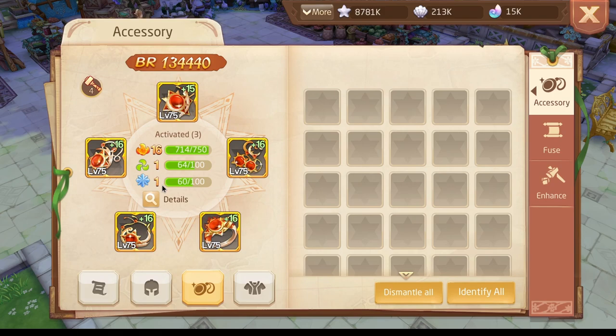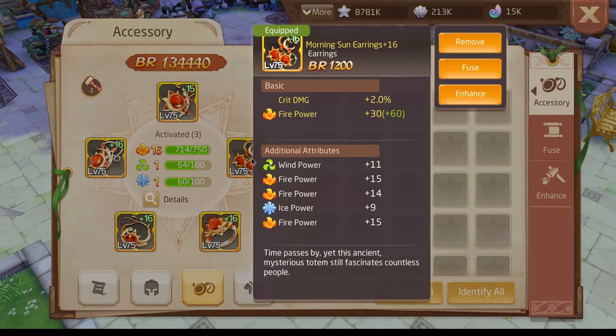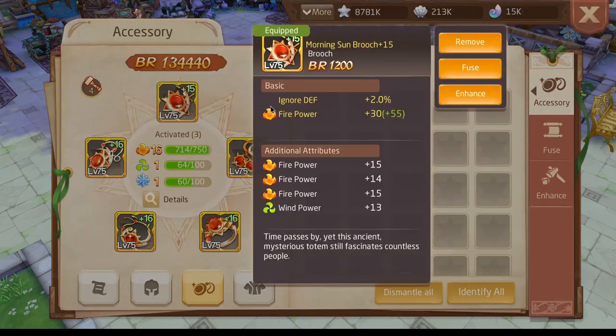You want to plan for the future a bit, and with accessories it will be a long process to max out. You need good preparation, because if you don't have the good lines you will limit yourself later in the game. You need to have a certain total amount of fire power across all upgrades to conveniently reach fire 20. I have it noted somewhere but not in my head right now — so just be careful, take your time, and if you get bad lines don't take them.